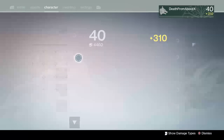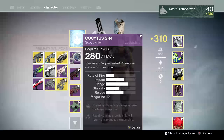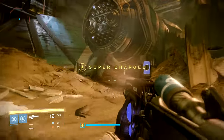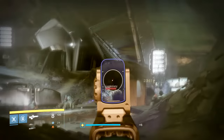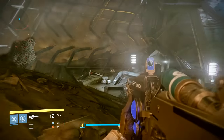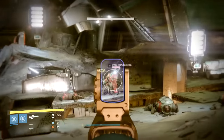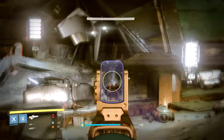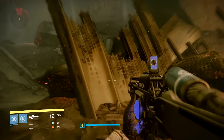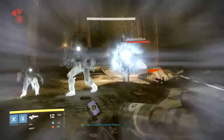Next, we have the Cockatis SR-4. This is the really high-impact, low-rate-of-fire Amelon scout rifle. Options this week: you have Icarus and Firefly, which is decent. Then Icarus and Third Eye if you want to go PVP with it. And finally, Life Support and Firefly. It's up to you, but maybe go with Life Support and Firefly — that's the third option, probably the best of the bunch. So get that if you want it.